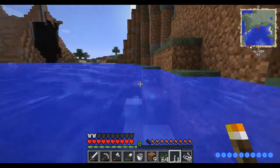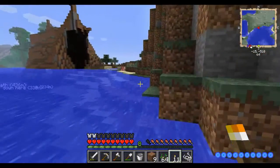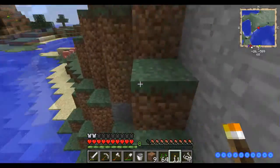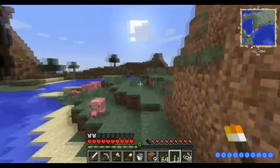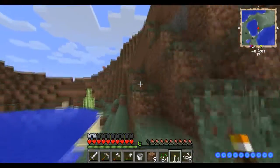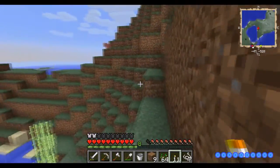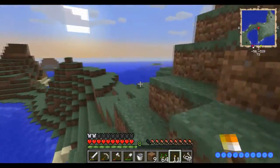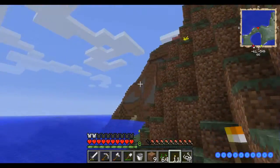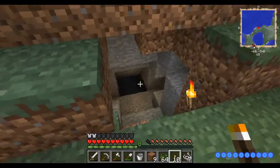I hope I find a sand temple so I can see what's inside. It'll be nice if Divine RPG gave away some rare items in there — that'd be sick. Look, there's a little pool here too. The one thing I don't really like about this world is that it has so much water — I don't like that. But overall it looks nice.